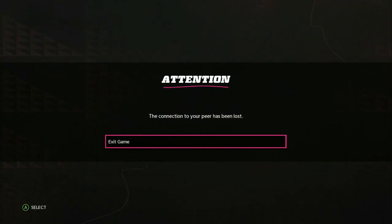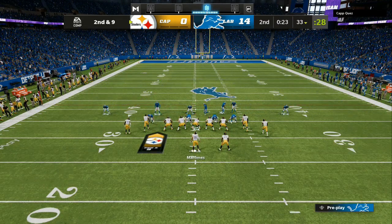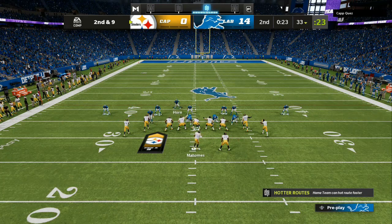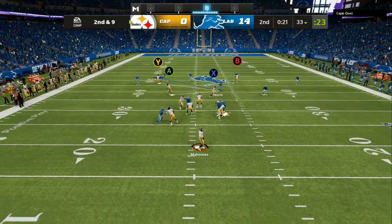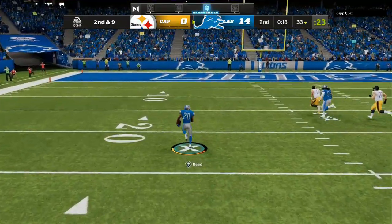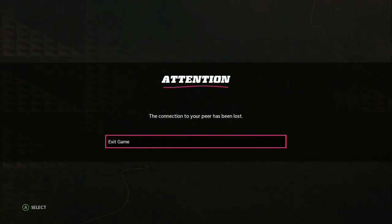If you want the full breakdown — offensive scheme or defensive scheme — the link in the description has everything you need, pre and post patch, to dominate in Madden 22. He was seeing man coverage, we gave him that same initial look with everybody in the box, but had a five-yard purple waiting. He could have thrown to the flat receiver on second and nine for a guaranteed four to five yards. But when people are behind and looking deep, they're going to force passes — and you're going to walk away with the dub. Let's get it!